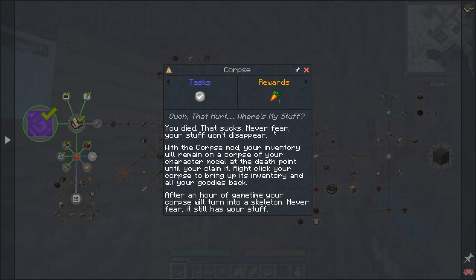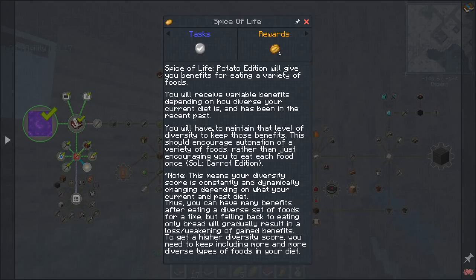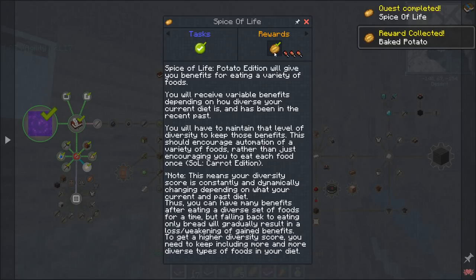Corpse mod: if you die, your stuff won't disappear. Your inventory will remain on a corpse of your character model at the death point until you claim it. Right-click your corpse to bring up its inventory and get all your goodies back. After an hour of game time, your corpse will turn into a skeleton — it still has your stuff, it just looks a little different. Spice of Life Potato Edition will give you benefits for eating a variety of foods. Your diversity score is constantly and dynamically changing depending on your current and past diet. Eating diverse foods gives buffs; falling back to only bread gradually weakens those benefits. You don't get negatives, but you gain buffs from variety.